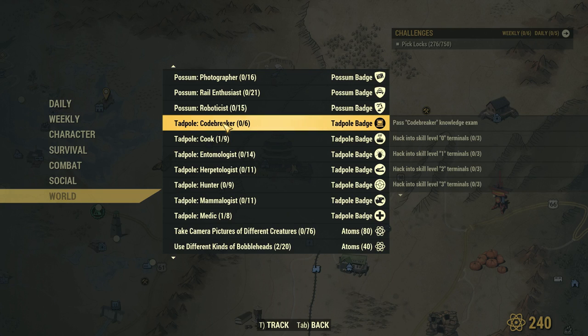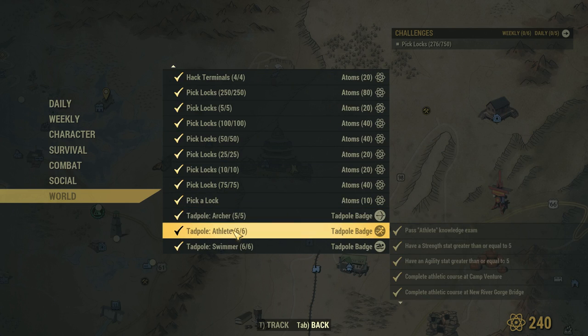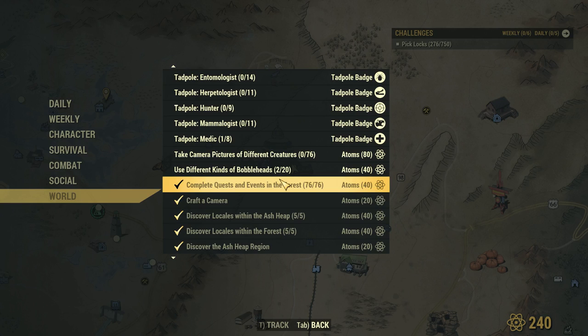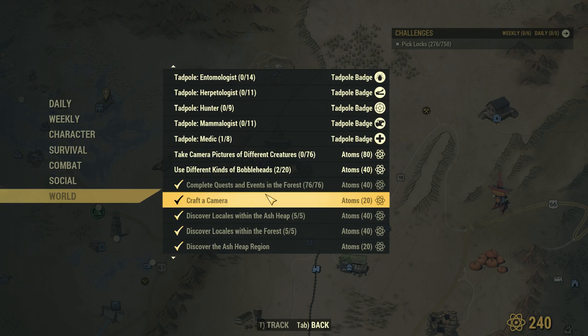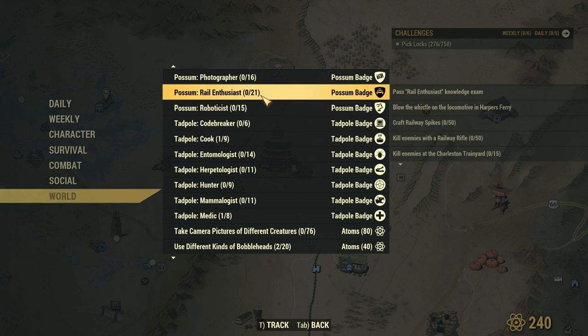It doesn't matter which three you complete, but you have to complete three of them. We completed the archer, the athlete, and the swimmer. There are a couple of tips at the end of the video about those three quests that made it a little bit easier. You're also going to want to craft a camera, because you're going to have to take pictures in a lot of these quests - I'll put the link to that video down below. You have to finish at least three of the Tadpole quests just to become a Possum and get your very first backpack.